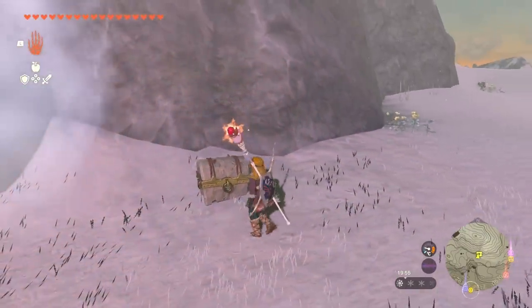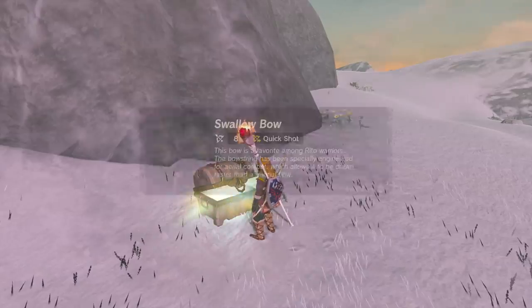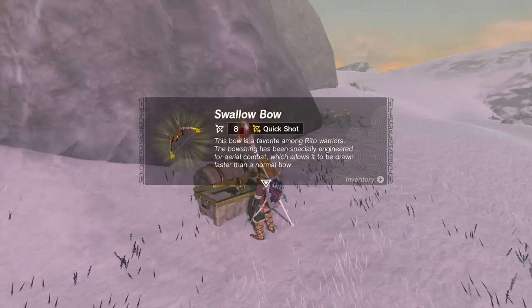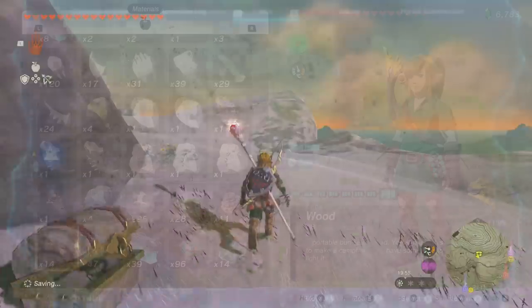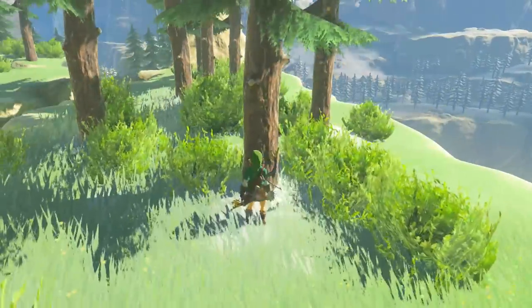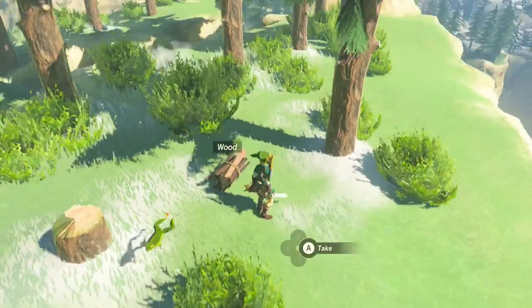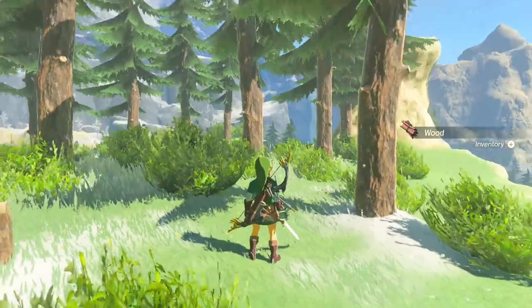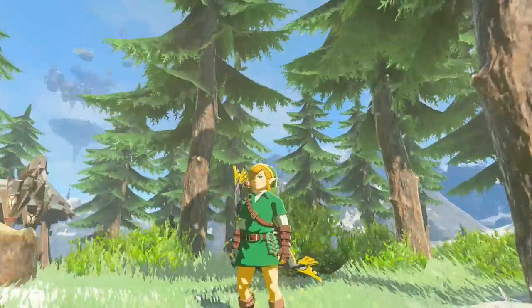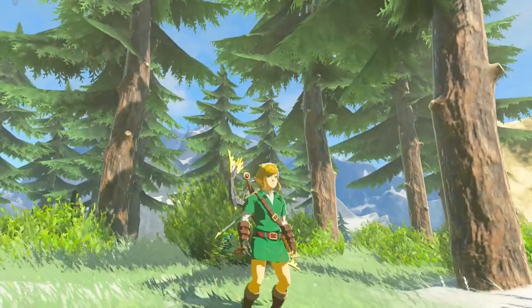To defrost the icicle you just need any source of fire — fire flowers, a torch, ruby weapons, or even putting a campfire next to it. Reveal the chest by defrosting the icicle and loot your bow. Next you need five bundles of wood, which are really easy to get. Just come up to a tree and chop it down; once chopped it turns into a bundle of wood and you can get multiple from bigger trees. There are loads of trees right here in the village — cut them down, make the bundles of wood and you'll easily have five.